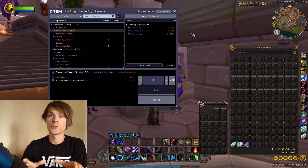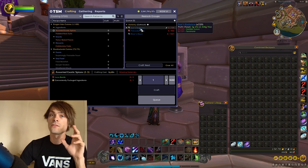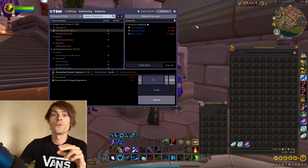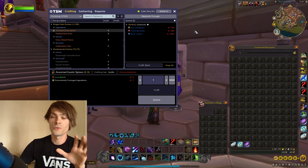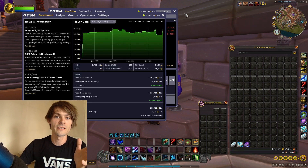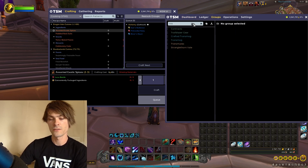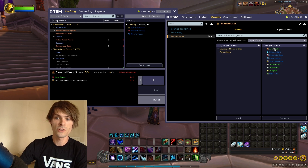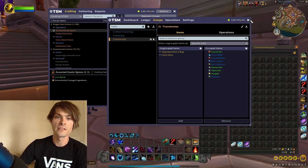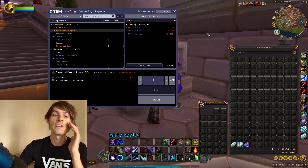It will tell me to craft that amount instead of a set amount I decide myself, so I have no control over how many I produce — it just does it for me. It also calculates at whatever profit the transmutation yields, so it won't work if you don't have the transmutation on your character. It goes through the entire transmutation group list in my TSM and checks whether it can proc and whether it's worth proccing to make gold.